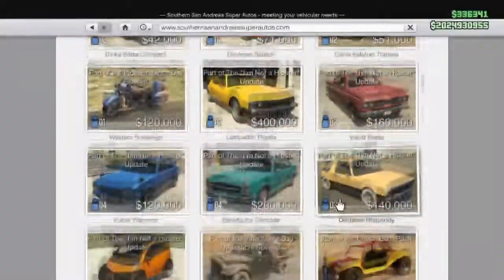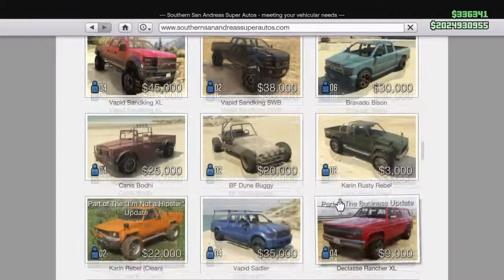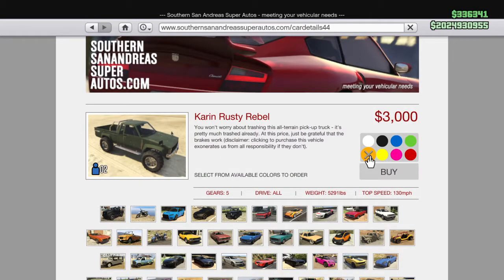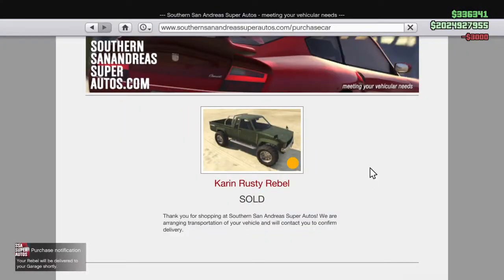This is a Karin Rebel glitch. You can make up to $1,980,000, somewhere around that much in an hour. So watch the video and I'll show you how to do it. The amount of money you make also depends on what garage you have, because of the distance from driving your house or garage to Los Santos customers.